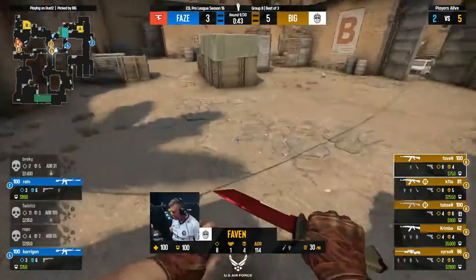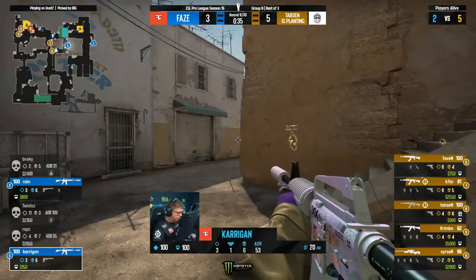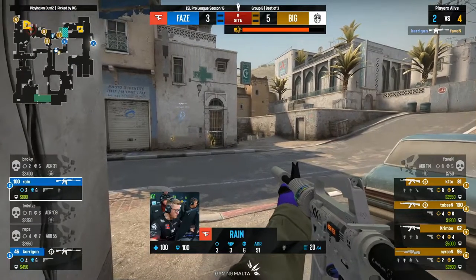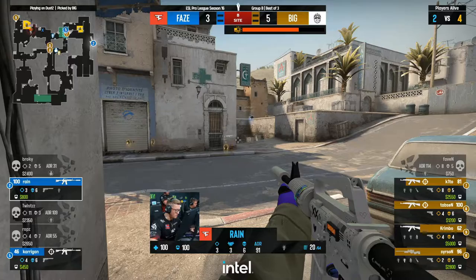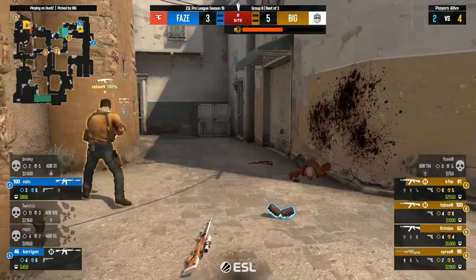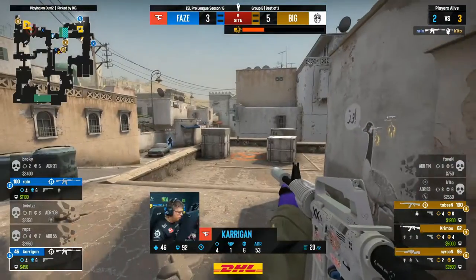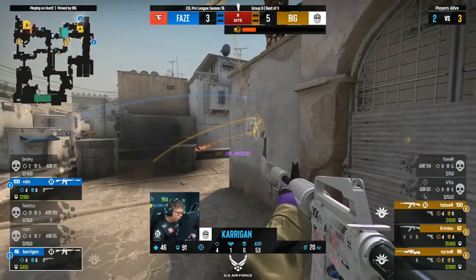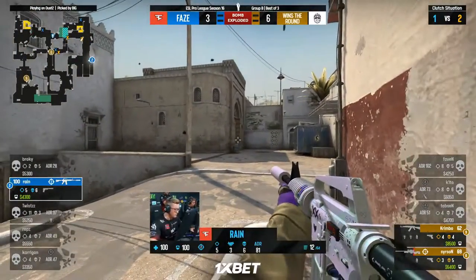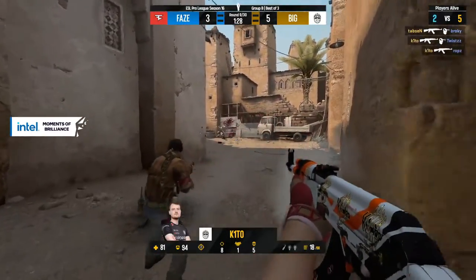BIG not giving anything away — if you give FaZe an inch they'll take a mile every time. Running protocols — good stuff from Twist here. He's had impact on the pistol round and gun rounds, a lot of kills coming through. The rest of the cast needs to contribute. Broki is obviously the biggest name — an AWP attempt from Faven at least gives information. Tabson can decide if they want to hunt — and clearly they do. CT spawn. Keto continuing to look for more, up to eight. Rain looks very aware. BIG are at 6-3, running away with the T side. Keto once more dominant towards middle.